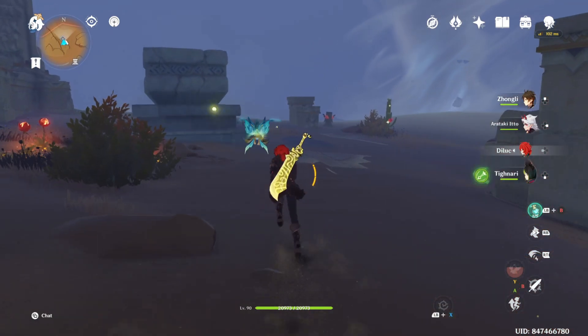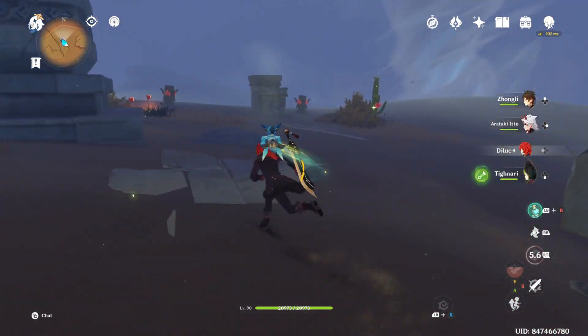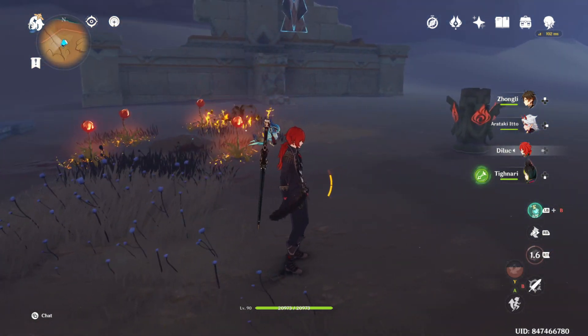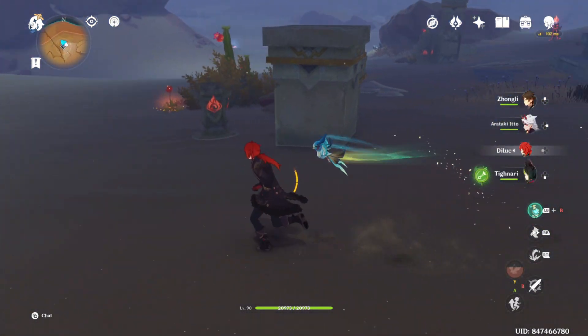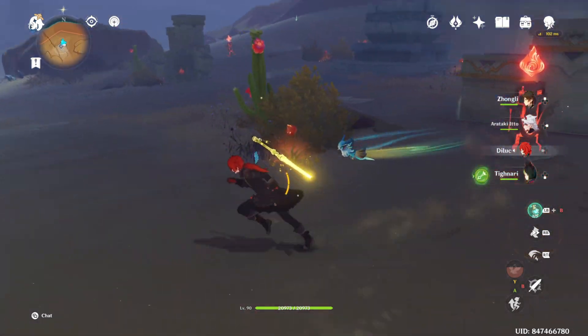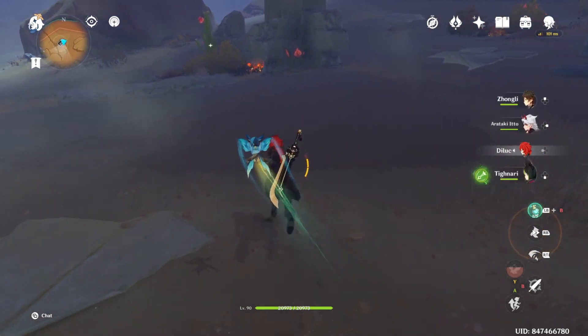Start with zero and make your way up by number. This one is four — as you can see — so we need to find number one first. Here it is: there's only one flaming flower, so this is the one we activate second.